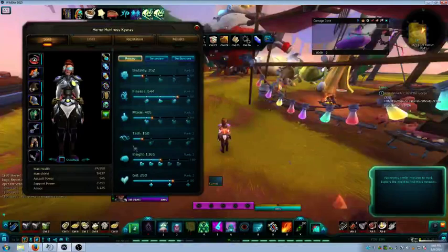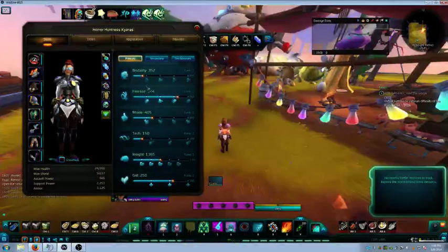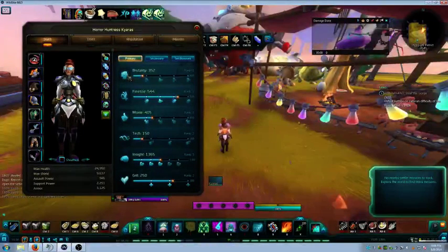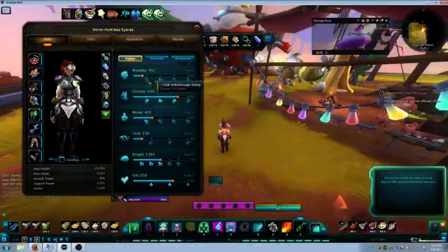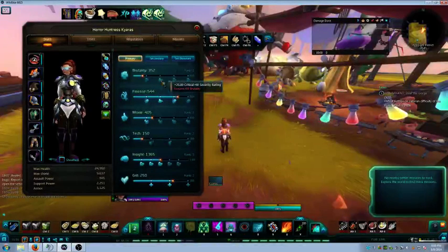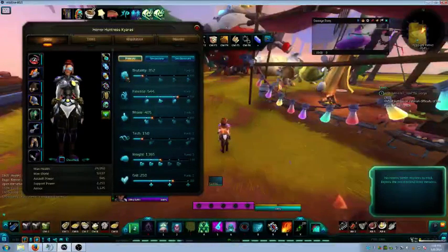The next primary stat would be Finesse, because it gives you crit hit rating and crit hit severity rating. I really don't like Brutality because the milestones alternate and you don't need Strikethrough as a healer. As you can see right here, if I get 375 Brutality I get Strikethrough rating added, and at 450 Brutality I get crit hit severity rating, but then there are two more Strikethrough rating milestones after that. That's why I will not say Brutality is the next priority.